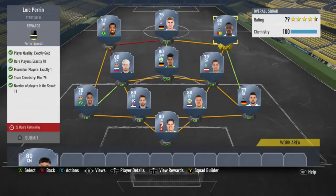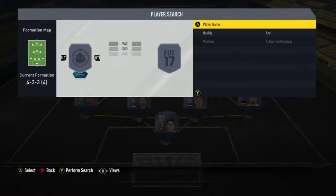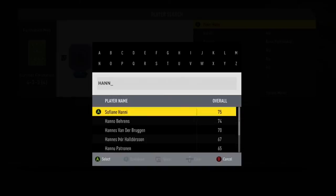On the left wing, it doesn't even have to be anyone specific, because the team chemistry only has to be 75, and that is the whole team that you will need.